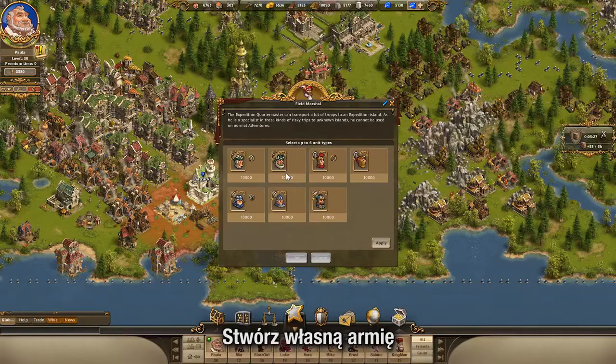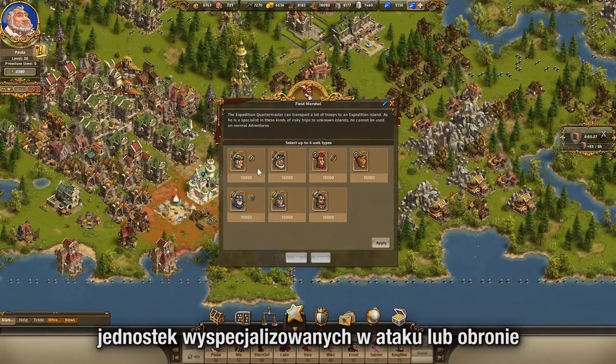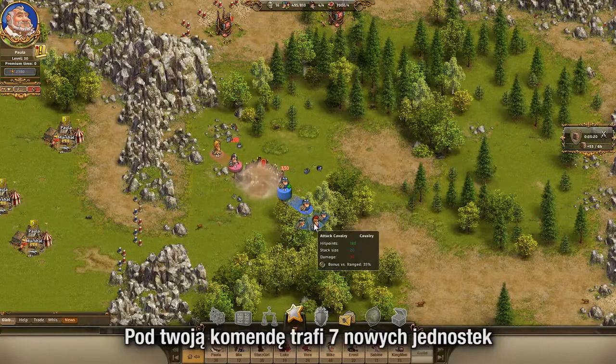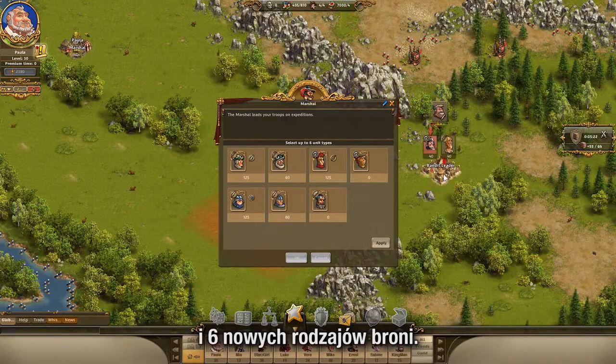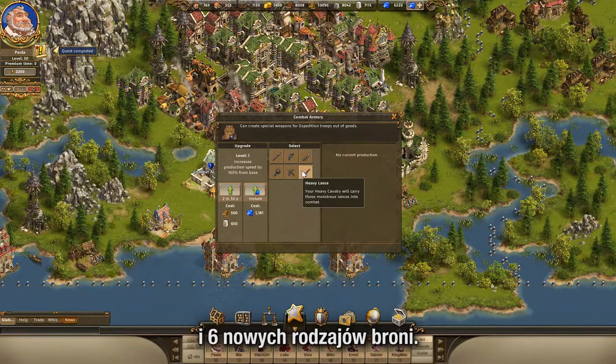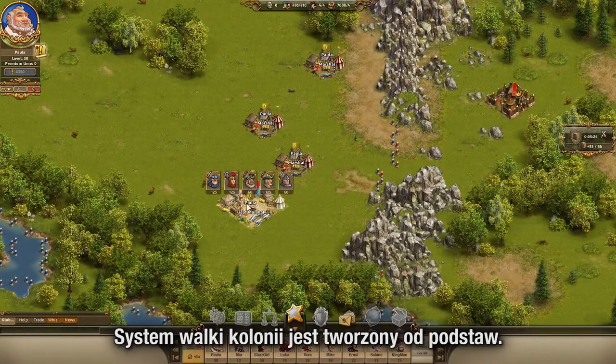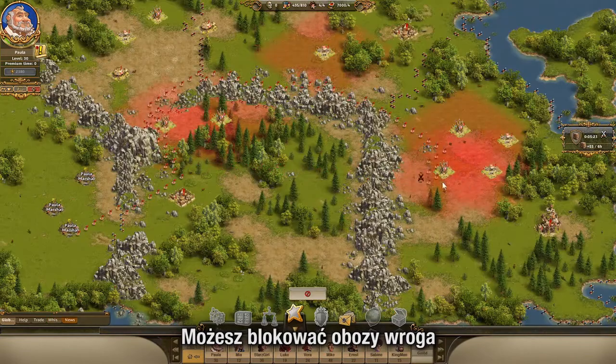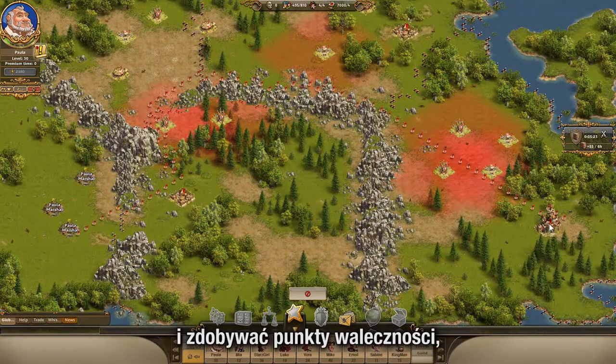Build your army with troops specialized on either attack or defense, and lead them into battle with new generals. Seven new units and six new types of weaponry are ready for your order. The colony combat system is built from the ground up. You can block enemy camps and gain Valor Points to use for your own defense.